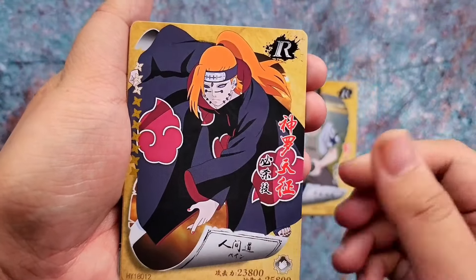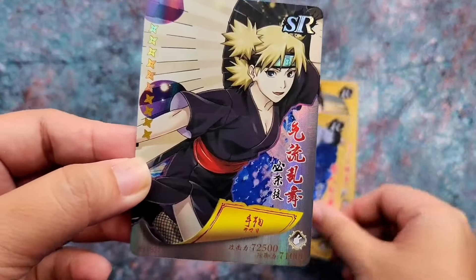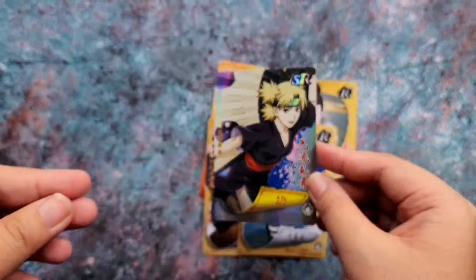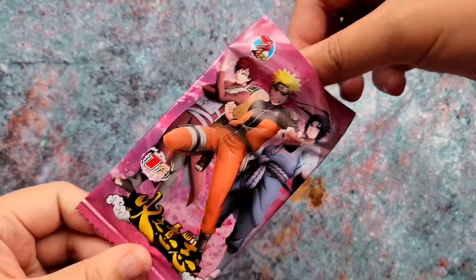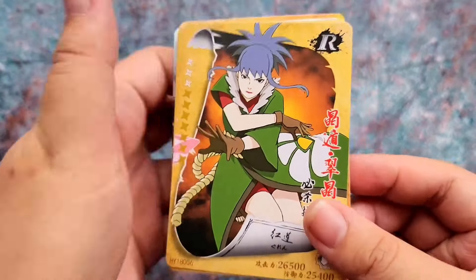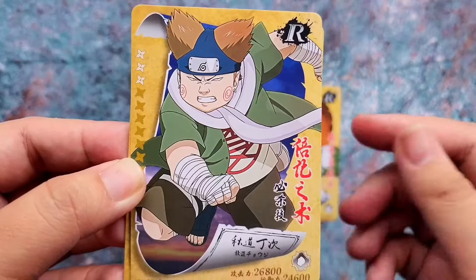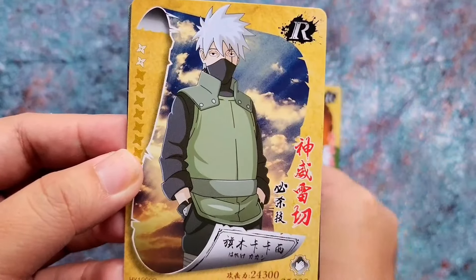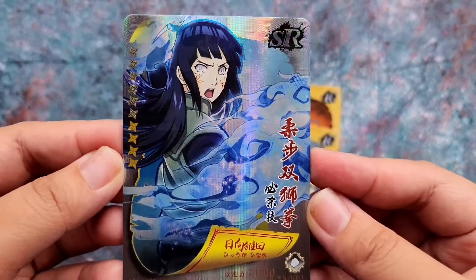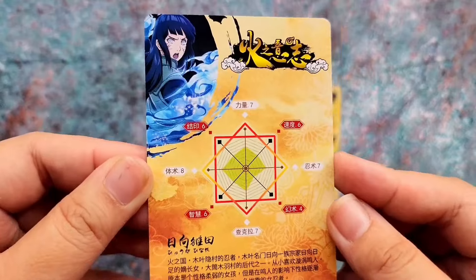We have Pain, Kiba, and an SR of Temari — this Temari SR really looks good. Then we have Guren, Choji, Kakashi, and an SR of Hinata, one of my favorite characters in Naruto. That's really nice. Here's the look of the back.